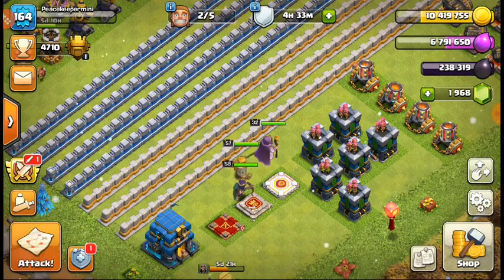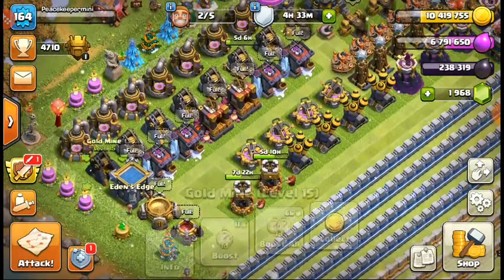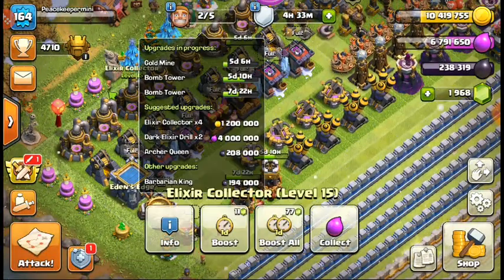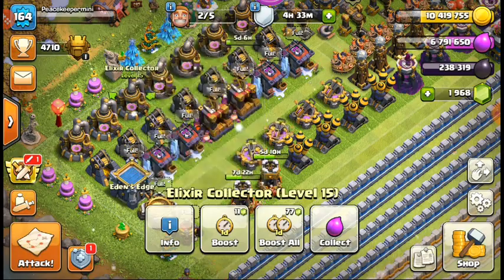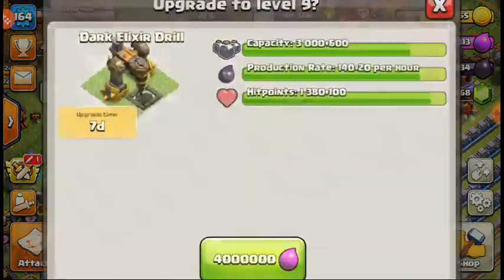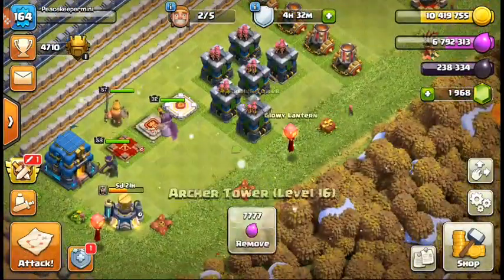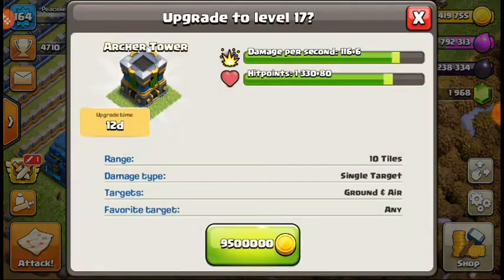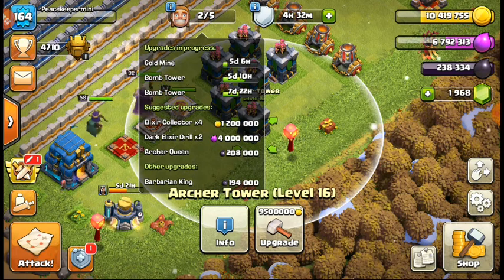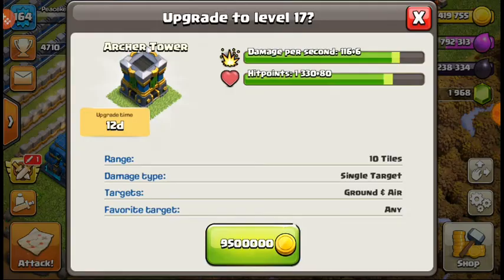I made a mistake — I bought some gold with the rest of my medals. I had 25 medals and I really shouldn't have done that. I won't recommend you guys doing this. We got two builders off two of the collectors. We need to start on the dark elixir drills because they're very good to have going — those are seven days. I want to get one of these archer towers going for 12 days so the builders can be synced up. Let's get this archer tower going: nine and a half million gold and 51.